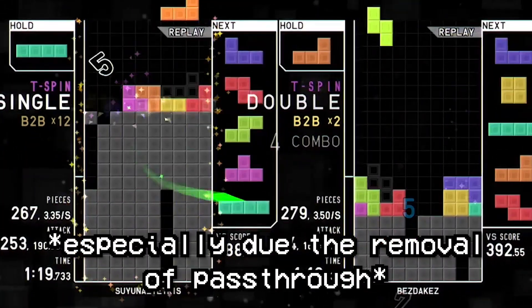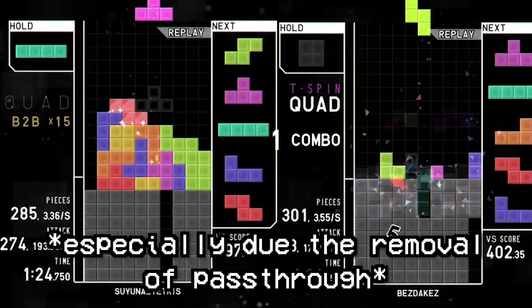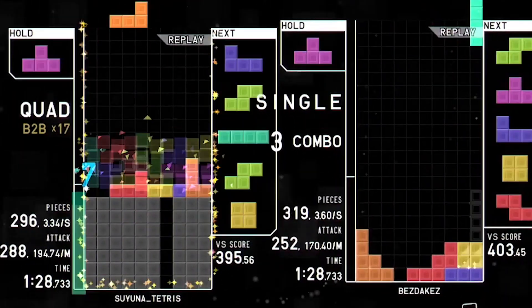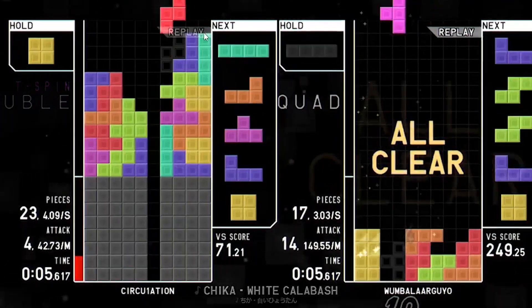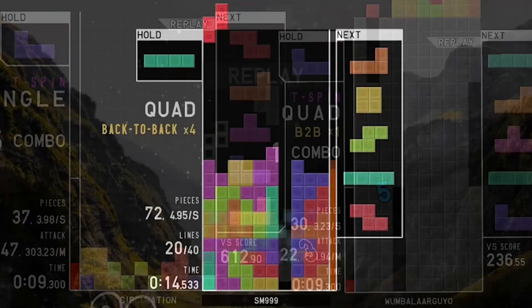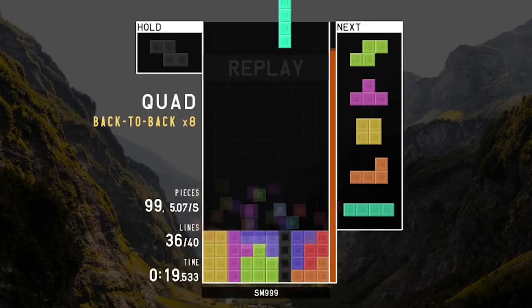Macro has become mostly unimportant even at high-level gameplay except in a couple of special conditions, and will be discussed later as it's a technique that should be used alongside other skills. To become both fast and efficient we need to know the ideal way of stacking, which will aid in efficiency. For speed, it's best to repeat stacking over and over and the speed will come naturally.